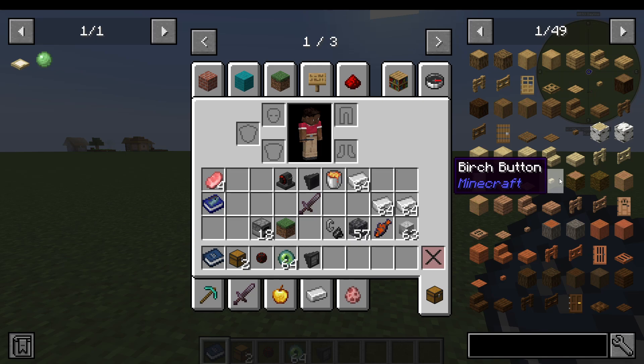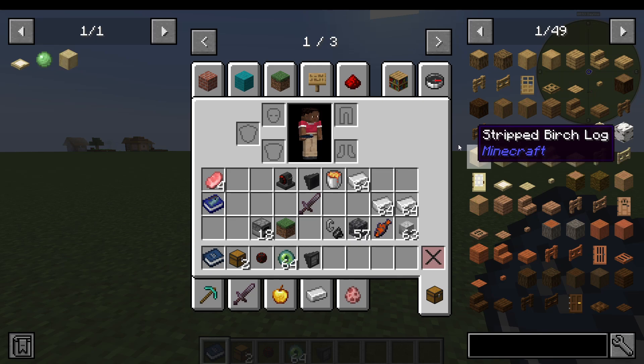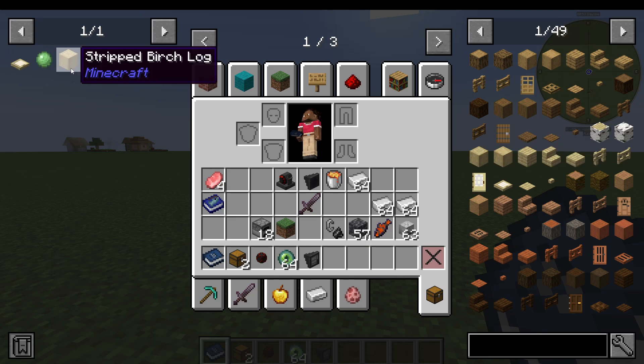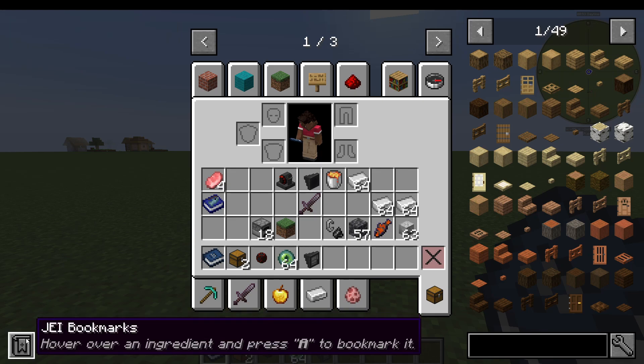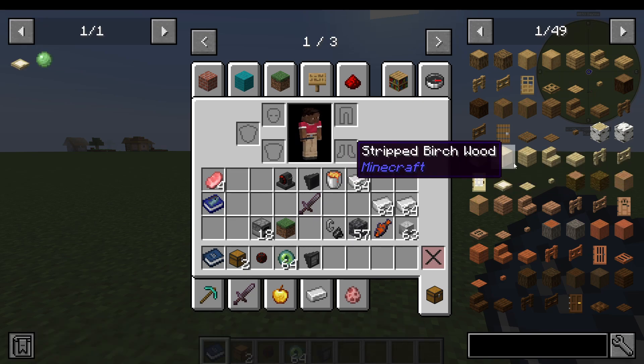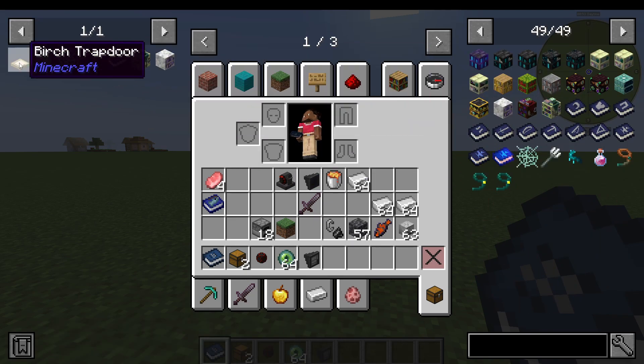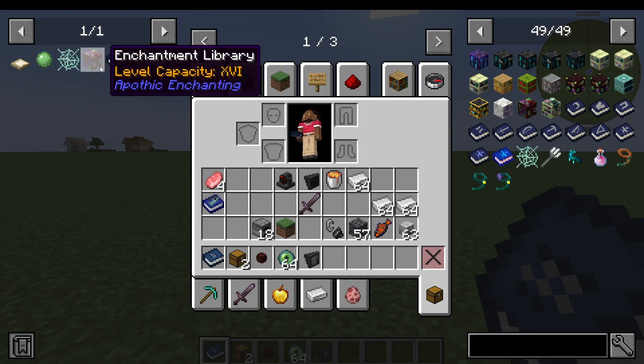There is one other feature I want to show you, which I almost forgot — and that is bookmarking. I can hover over something and press A and it will actually bookmark it on the left side. I can press A again to get rid of that bookmark. You can also enable or disable bookmarks by opening the bookmark button on the bottom left. So if I want to save a recipe for later, I can just press A and save items on the left hand side so they're always there when I need them.